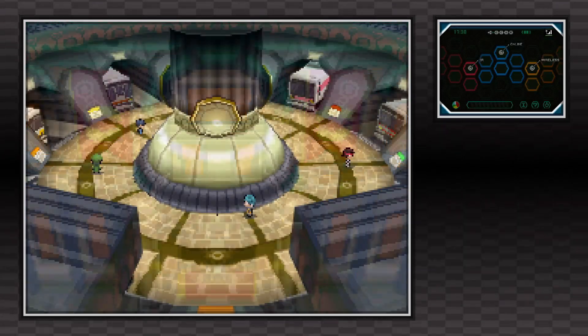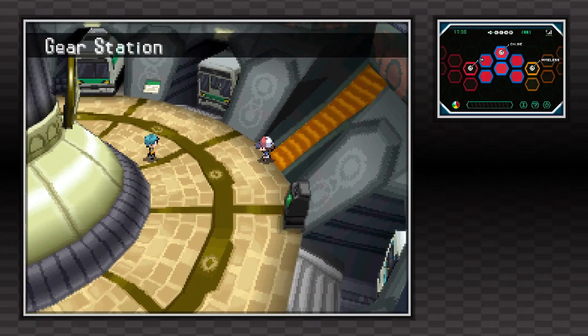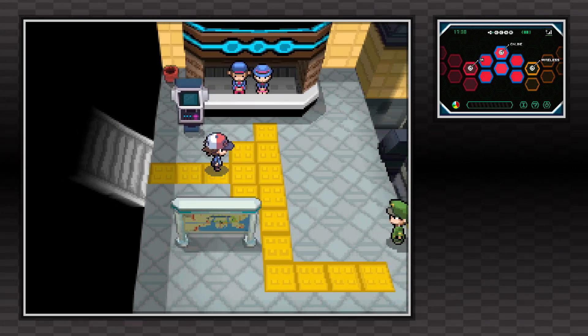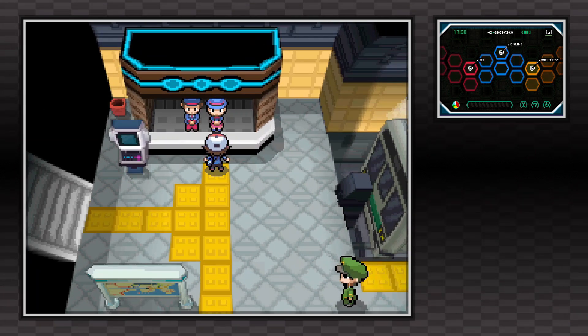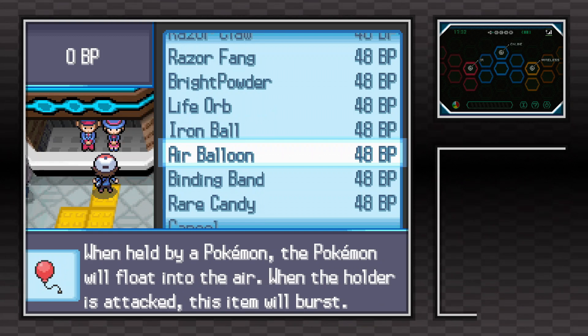Once you're here, you'll see a circular path. From the orange staircase that you enter in, just hold the up button and go into the first room. Once inside, you'll find a kiosk that sells a variety of rare and useful items in exchange for a Battle Subway exclusive currency called BP.